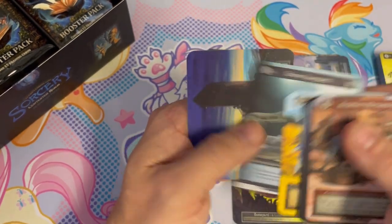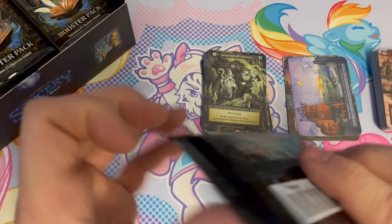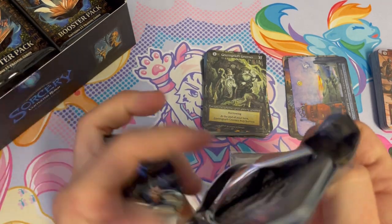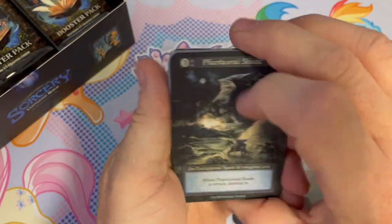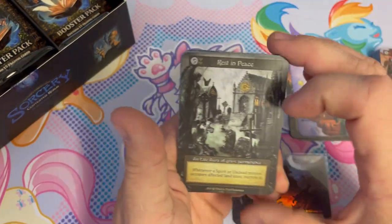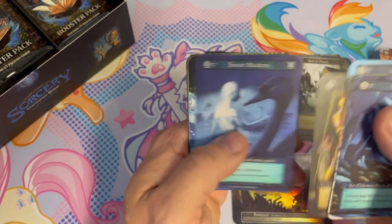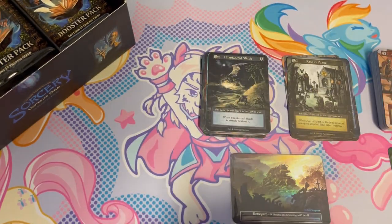I definitely got to learn how to play this. I'm going to find some product and maybe get a group together, find out if they have an organized play system, whole nine yards. Elite aura, sea serpents, swamp buffalo.